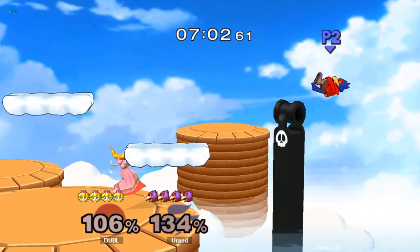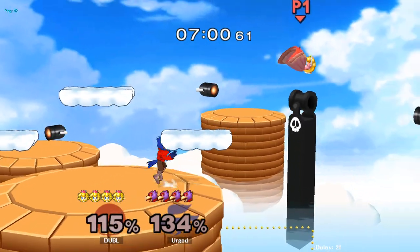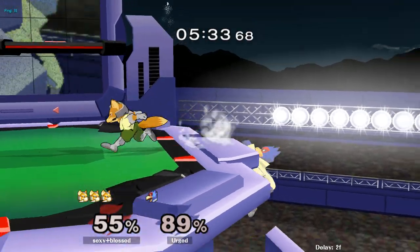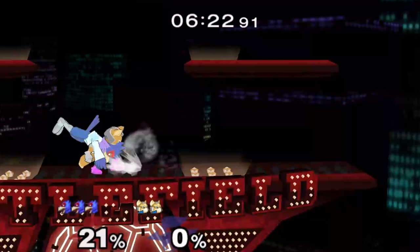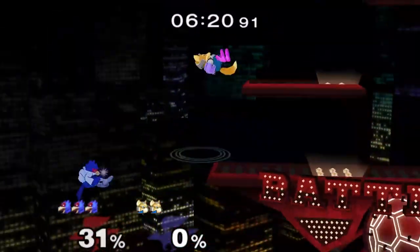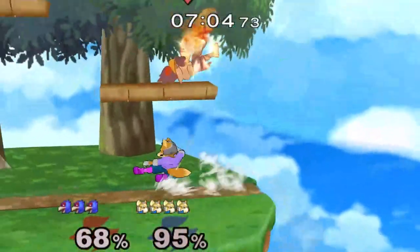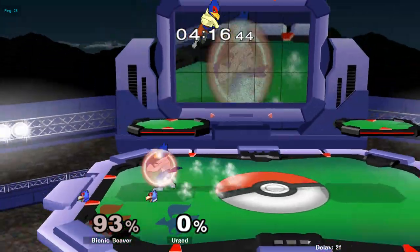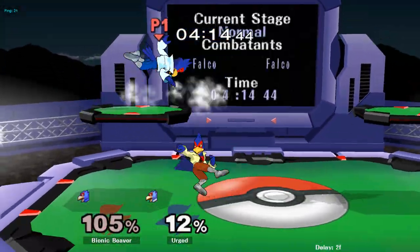Right now I like playing against floaties — I have more time to think through my neutral interactions. Playing spacies honestly feels like I need to be on crack. I know I'm bad, so bear with me. But... fuck Fox. The fact that he can shine, spike me, chain grab me, and has the best tools for covering in the game — that's like 80% of you guys, and I want to personally say, fuck you.